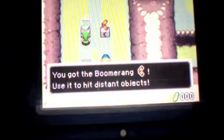The Boomerang is very simple — you use it and it comes back to you. You can use it to grab rupees; just go right in front of the rupees and get them. Later you actually have to get that on each rupee if you really want some rupees.